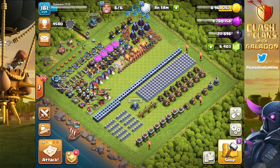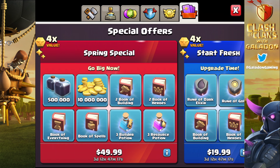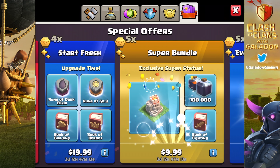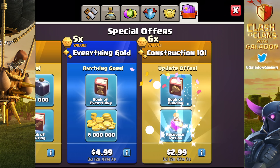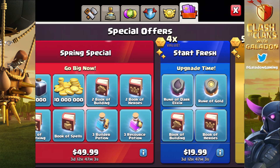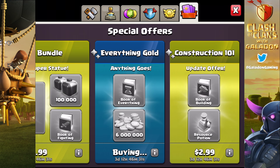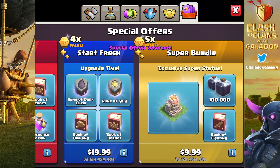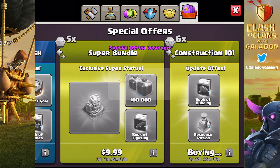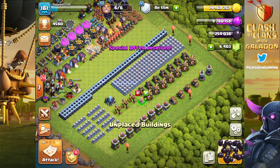We redesigned the progress base to show buildings that post-update are no longer fully maxed out. This account isn't purely a gemming account like my main, and it's not purely free-to-play like Galadon Free Point Oh - we're more leaning towards the dirty gemmer side. I passed on the $50 spring special but we bought several other packages, and throughout today's episode we'll show a few more purchases. The plan is to do CWL, clan wars, and some package purchasing, but not outright resource purchasing.